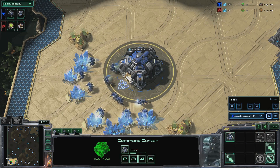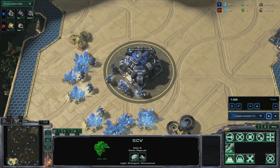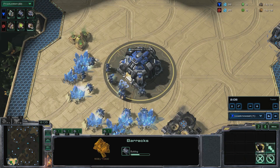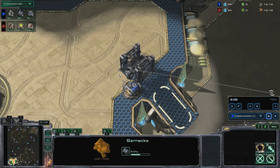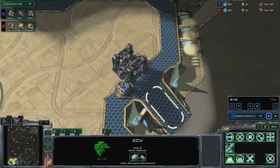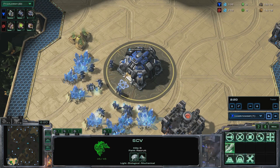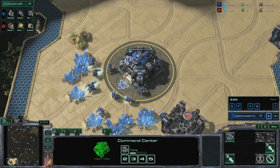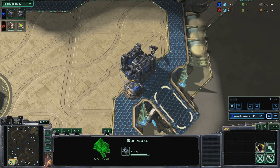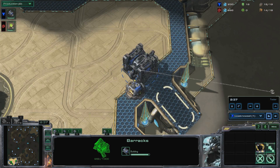Build a refinery. You should be starting your 15th SCV — don't queue up any more after this one. When your refinery finishes, put three SCVs on it. When your barracks finishes, start a marine and send that SCV to scout. Start the orbital upgrade at your command center.